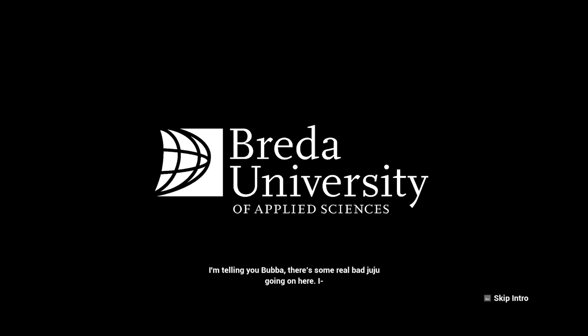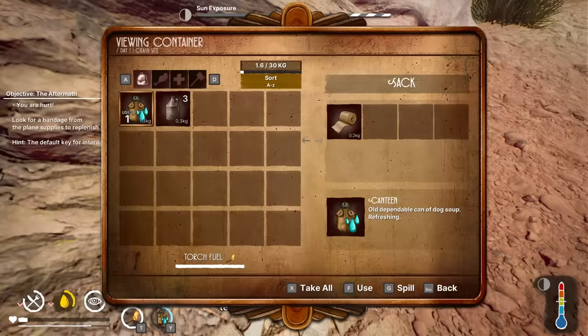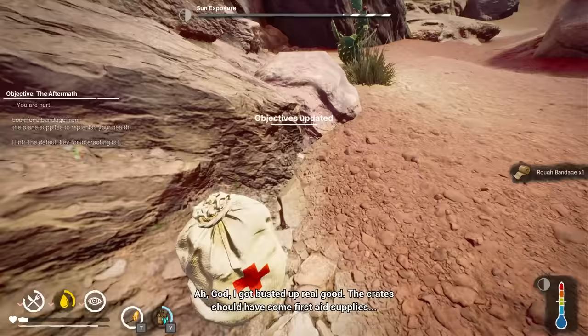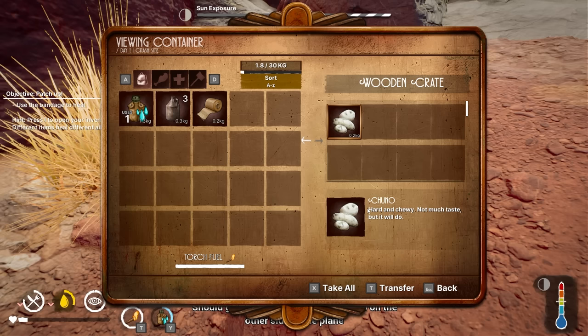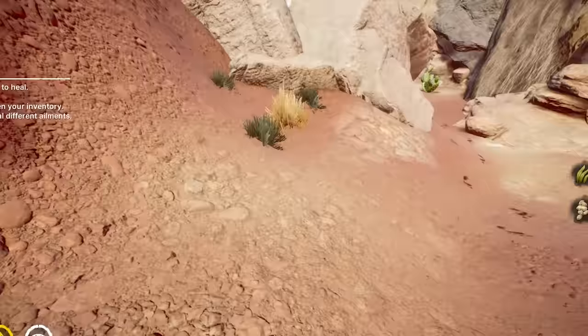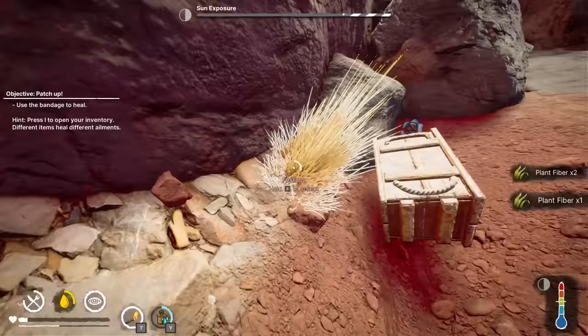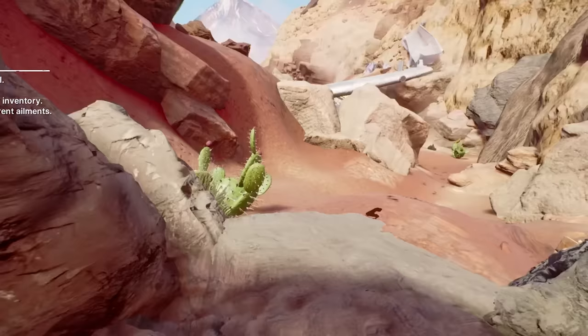Oh, they're in a plane. We got a sack and it's got a bandage. Here's the crate. A chuno - hard and chewy, not much taste but it'll do. I can tell straight away there's a lot of stuff I'm gonna struggle to pronounce. Festuca. So there is a storyline in this game, as you can probably tell, and we're just gonna go ahead and follow it - along the way we're gonna have to try to survive. That is essentially the entire premise of Arid.